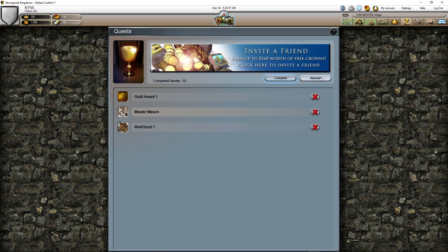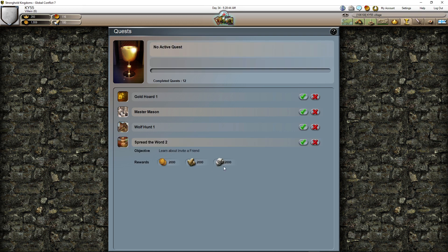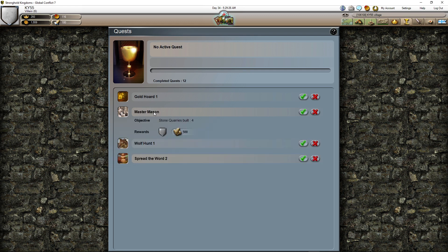I can abandon this quest but I never do that. I say until I complete it, I won't abandon it. I want to finish all the quests. Why give up? I never give up on any quest. I prefer to leave it there even if I can't complete it right now. Some I can do later. So what I'm going to do now is the master quest.